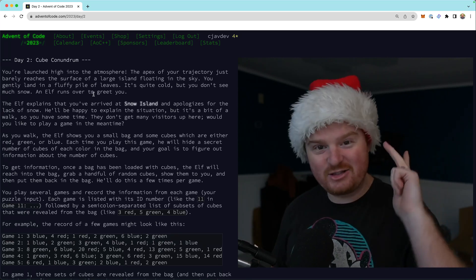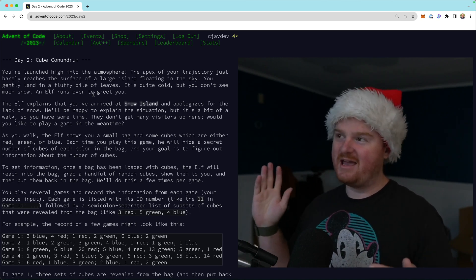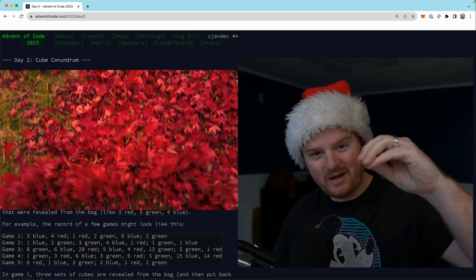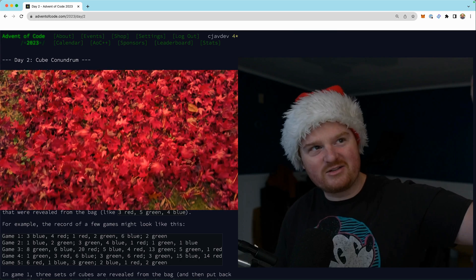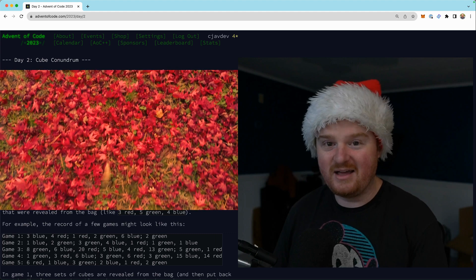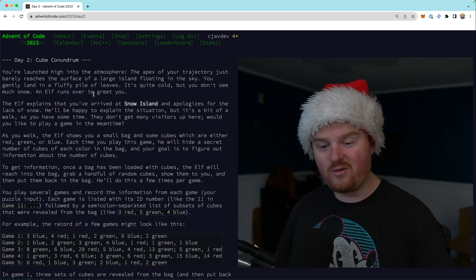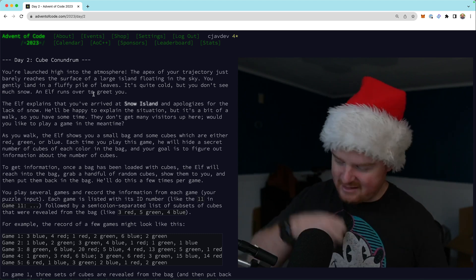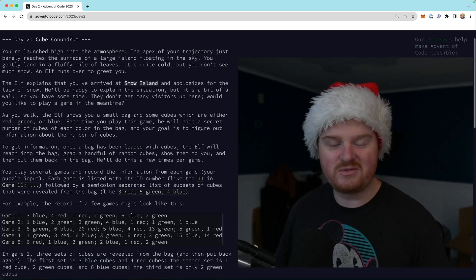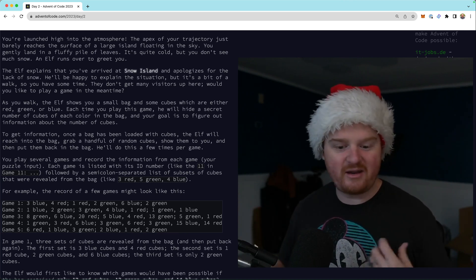Welcome back — we're doing Day 2 of the Advent of Code, called the Cube Conundrum. We were in our trebuchet, got launched through the sky, and landed at the edge of a sky island called Snow Island in a pile of leaves. An elf is walking us around and playing a little game: they have a bag with cubes inside, pulling them out — they're different colors, like dice without numbers.